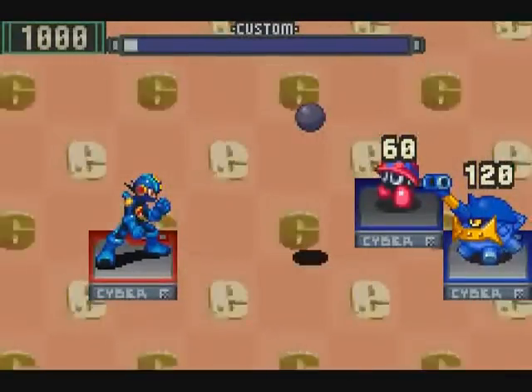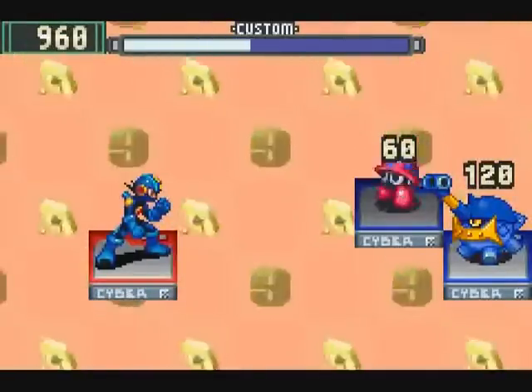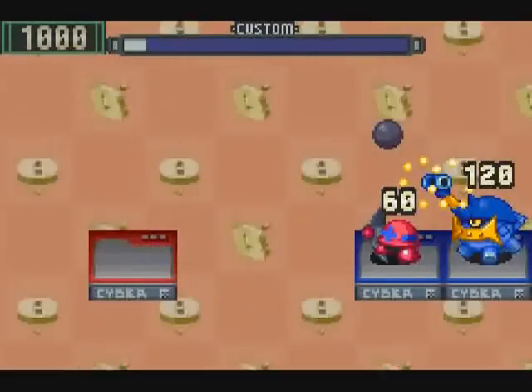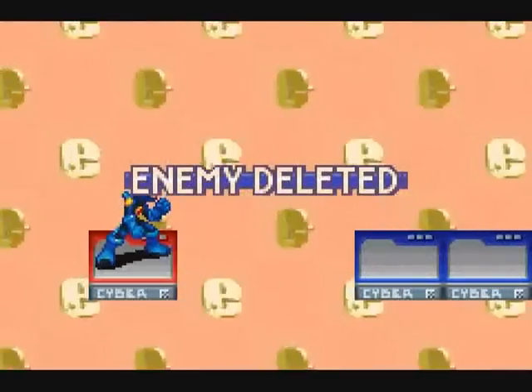Bomb Man does have one weakness, though: his bomb needs a solid panel to land on. So long as it does have a solid panel to land on, the bomb will still go off — but note that the explosion will not extend over missing panels.